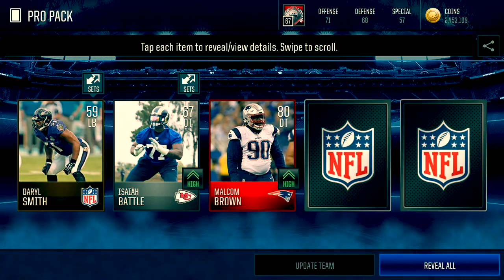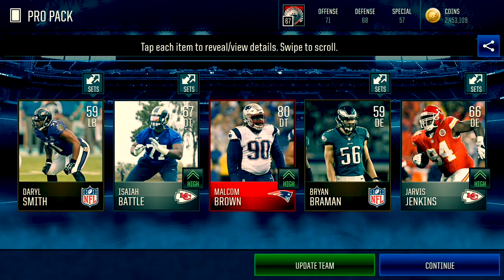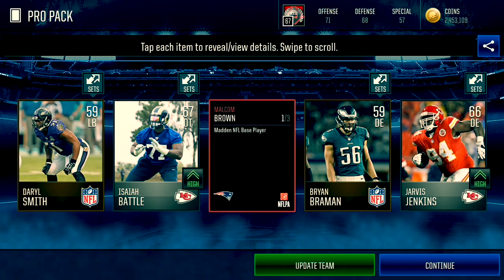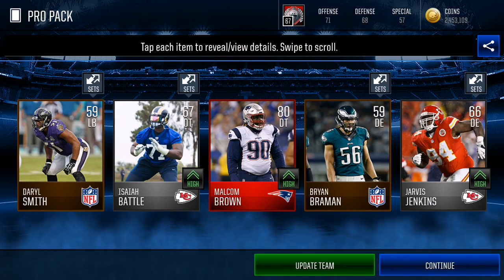If we pull any 79s or 78s those are obviously worth more, or kick returners and punters. Oh — there's our second pack! Oh my goodness, we pull a Malcolm Brown in the second pack! I swear on my life that was the second pack. I went silent there for a bit because I thought it was going to take a long time, then I remembered I needed to say something. We got Malcolm Brown literally in our second pack!